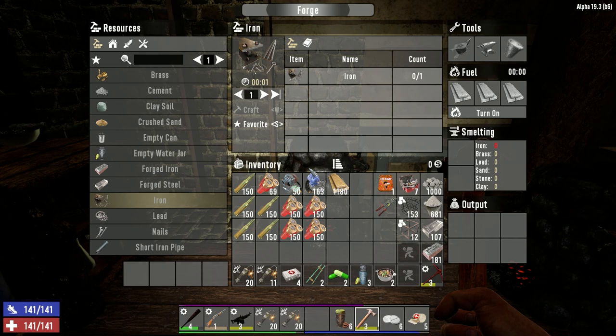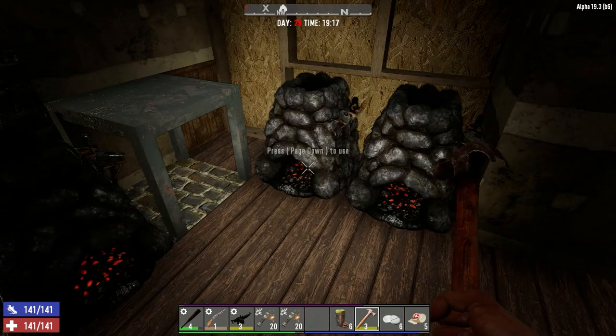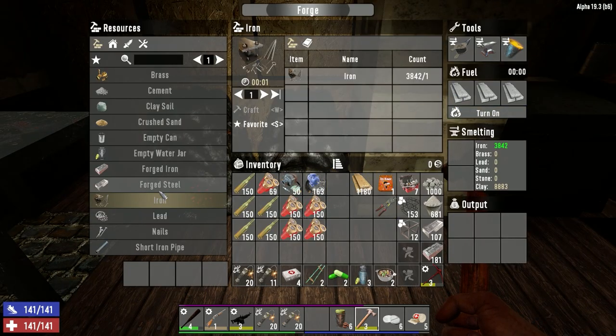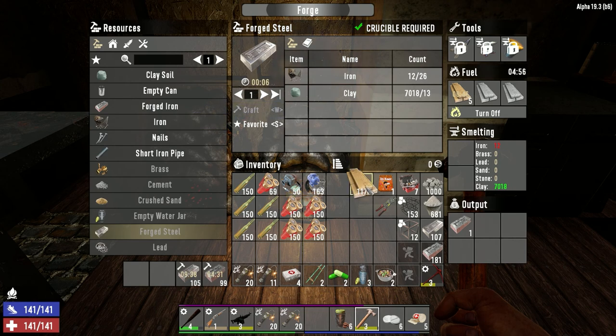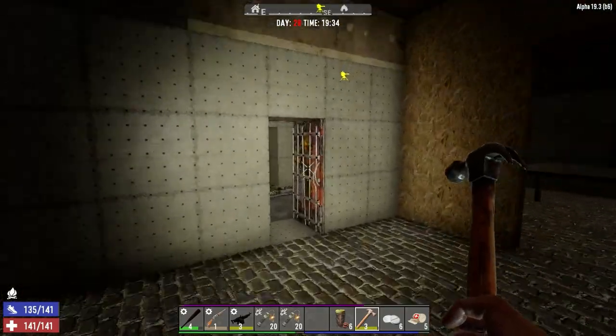Good timing on the steel door. We do need a bellows — and wait, do we not have an anvil in there? We don't, that's weird. This station is for making concrete and cement, and this is our branch and lead. Let's get some steel going — we should probably make 100 iron too, we've got 435. Let's get 100 iron going. How's our door doing? Beautiful — let's go put that in downstairs.